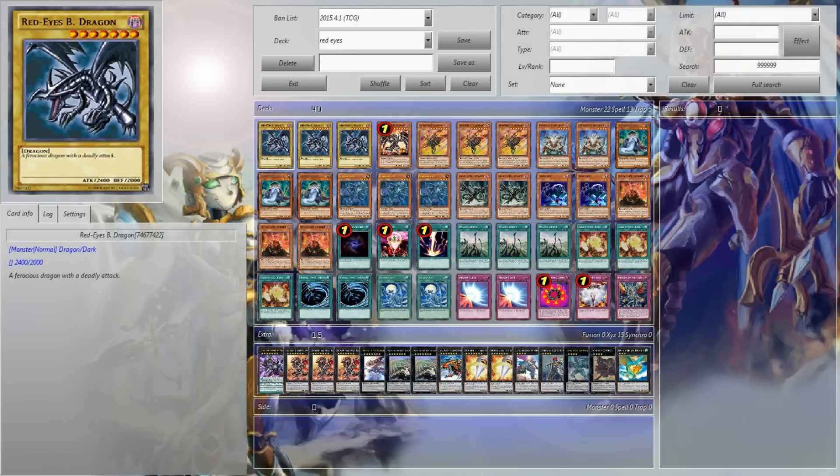My name is Reo for the Eagle Council's Deck Profile on Red-Eyes. I'm just going to go quickly into it. Sorry for the wait — I wanted to make sure it's done right and I'm happy with it.